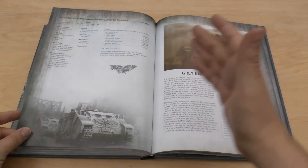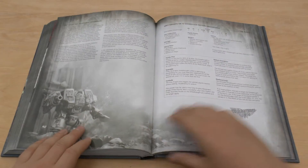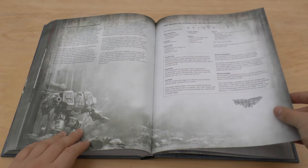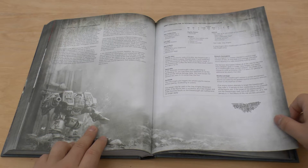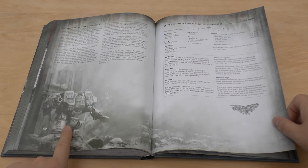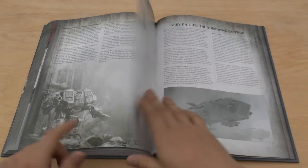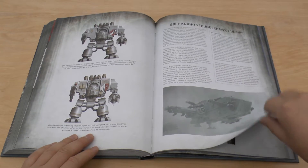Then you get the Razorback which has the twin-linked Psycannon instead of your normal armament. And the Grey Knights Dreadnought, which has a Nemesis Doomglaive with a built-in incinerator and a Psycannon — and that model looks friggin' epic too. Won't mind getting one of them actually. That looks way better than — dare I say it — no, I won't say it.